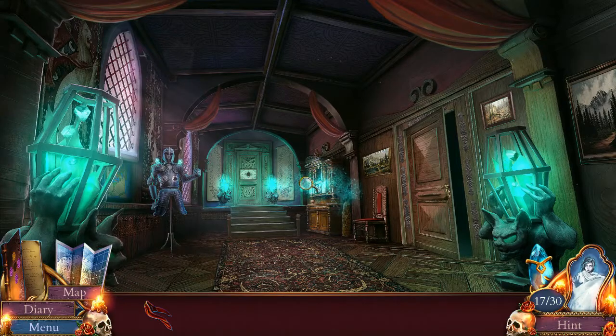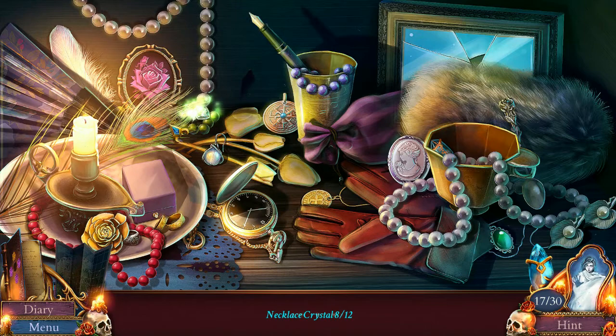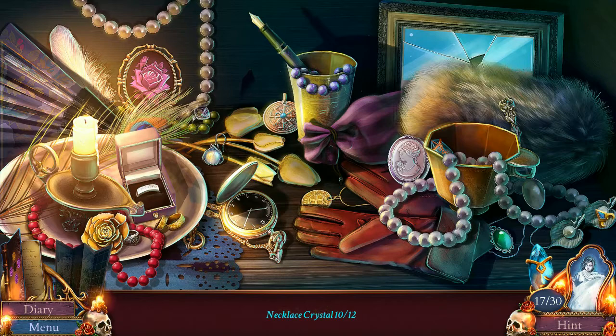Yay! Hidden object puzzle. Alright, we're doing the no misclicks this time. Necklace crystals. One, two, three, four, five, six, seven, eight. Nine. I think that counted as a misclick. Ten. Eleven. Come on. Twelve. Yes! Do I already have the achievement for no misclicks? Six.